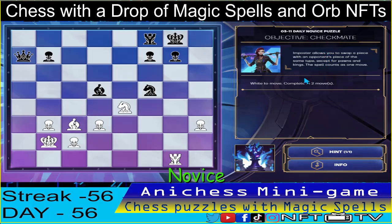For the novice level, we have the objective checkmate, completing two moves using the impostor spell. Let's go!